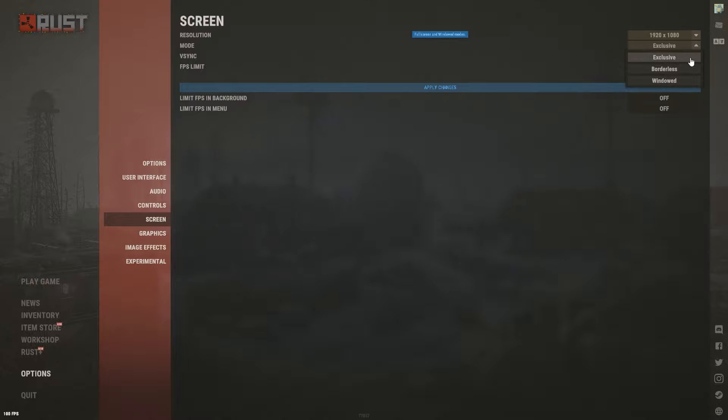VSync: do not have this on — turn it off in pretty much every game you play. FPS Limit: I run 100 because my PC can't exceed that. If your PC is better, raise it; if worse, lower it. From experience, having No Limit when your PC is weaker actually won't optimize FPS as well. Set a range your PC can actually achieve — I don't recommend going below 60 or 70.